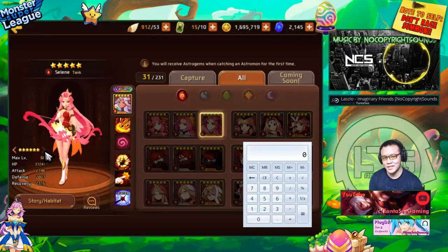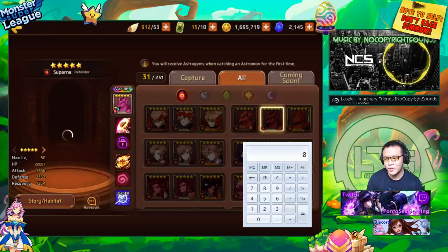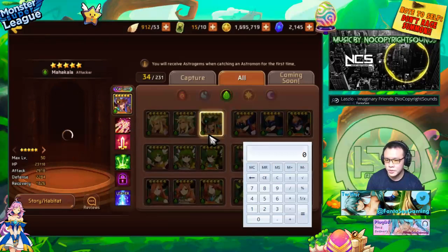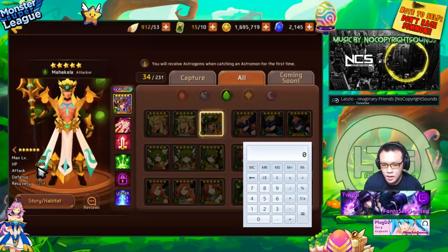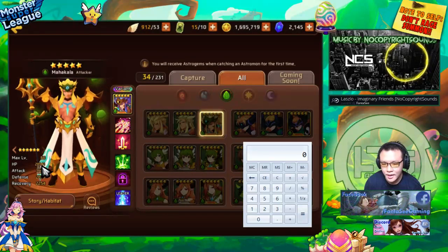What isn't subjective is that nat 5s will always have more total stats than nat 4s. You can take a look at a nat 5 — this isn't scripted — I can just scroll and click something at random to demonstrate.